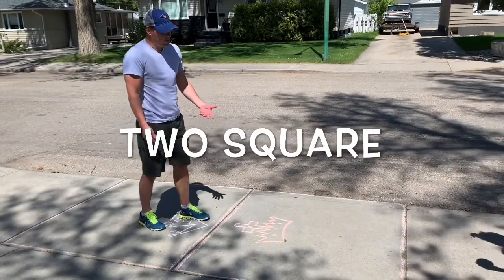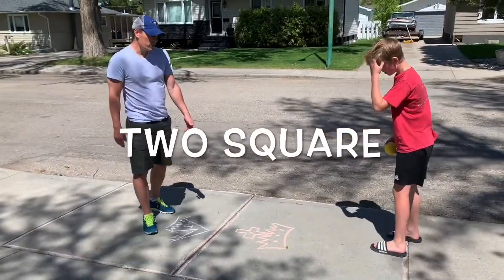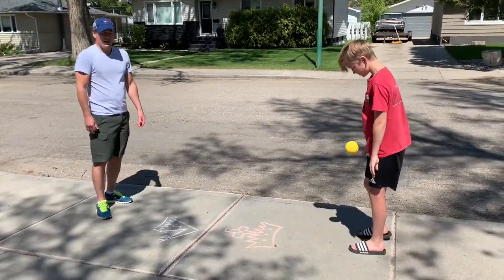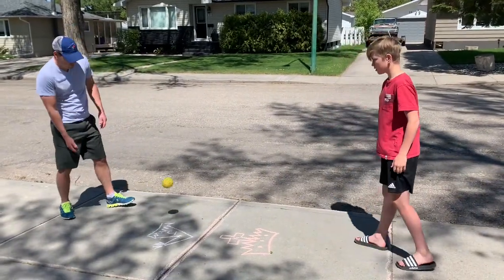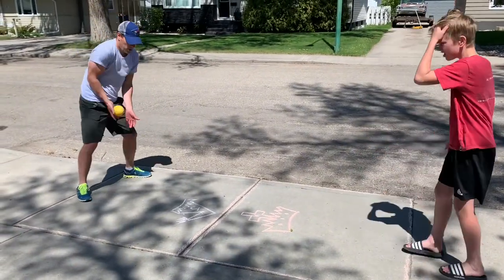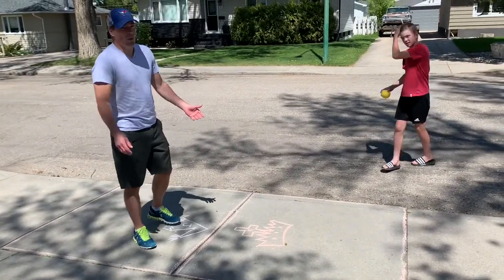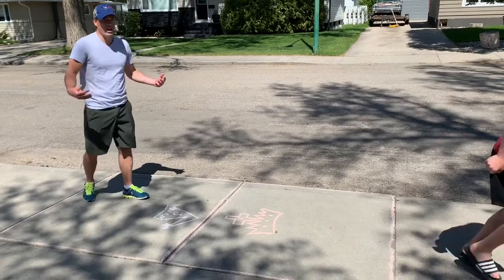The ball has to bounce off your opponent's square to count. We have three versions. We've got Charity here starting us off as our king. Before we start the game, we always rally for serve — it just starts off and it must have free contact before you actually play. When you're the king, you get the serve and you also score points. If you're in the joker square, you can't score any points.